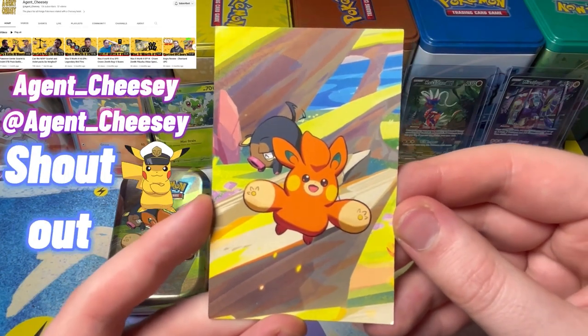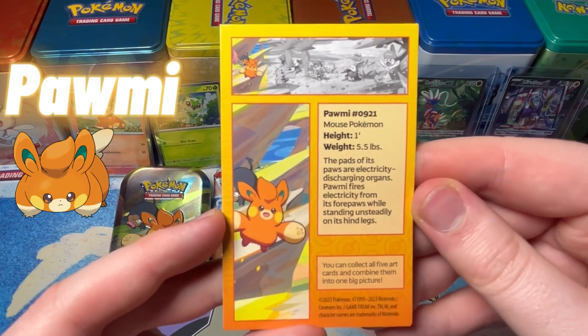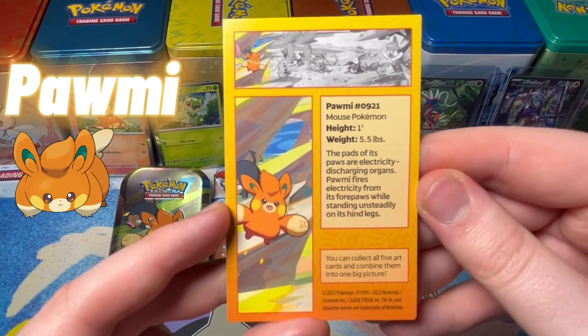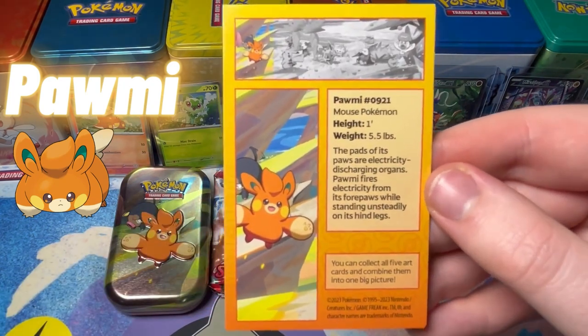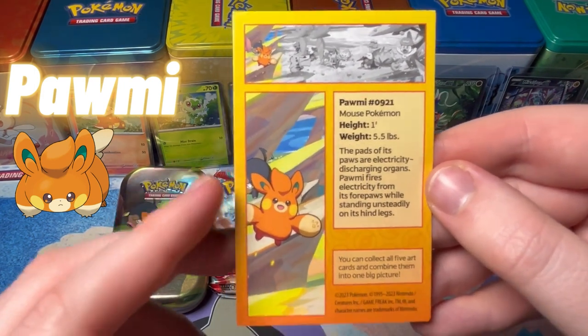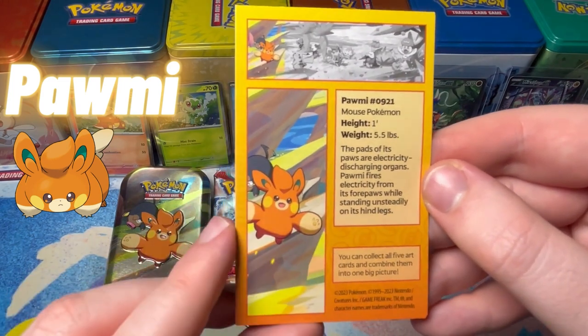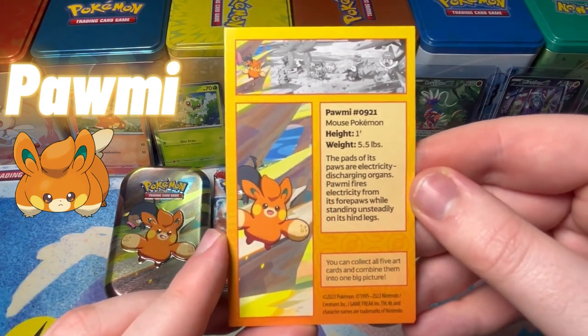I reckon this is going to be everyone's favourite art card because of Lechonk — isn't that right? Lovely artwork once again. Hormi, Mouse Pokemon. Height 1, weight 5.5. The pads on its paws are electricity-discharging organs. Hormi fires electricity from its forepaws while standing unsteadily on its hind legs.